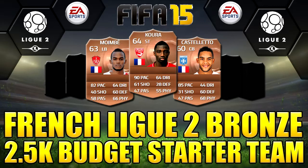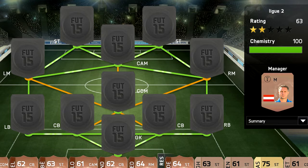Hi and welcome to our first squad builder of FIFA 15. It's a starter team with a two and a half k budget, a League Two team. This is for starters who don't have FIFA points and can't really trade a lot. Hopefully we'll make enough coins from this team by selling the contents of your returning packs — if you get all random players, just list them all on the market and sell them.